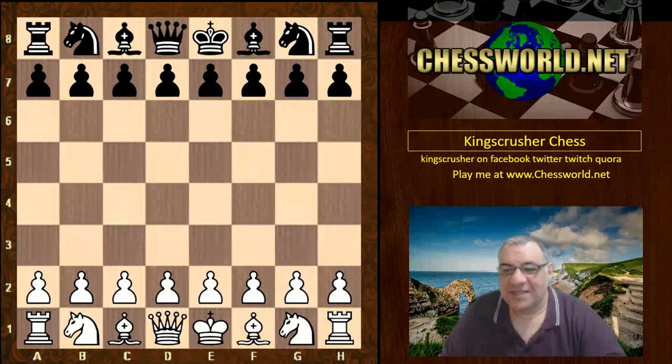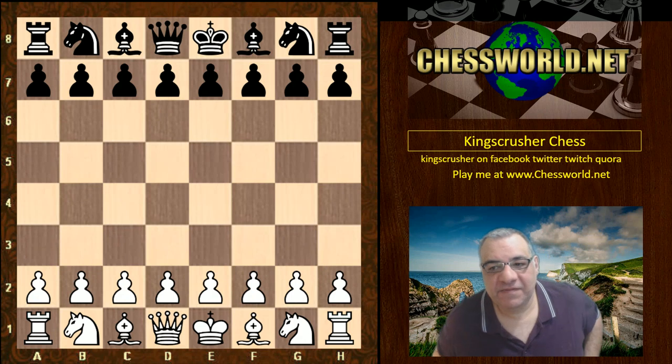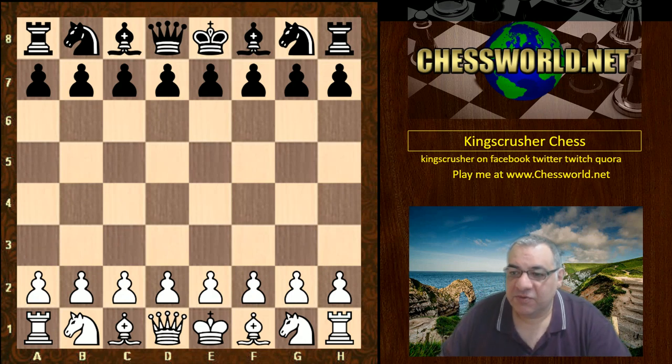Hi all. Let's have a look at another Mikhail Tal game from the Student Olympiad of 1957. His opponent here was Sieghardt Dittmann.